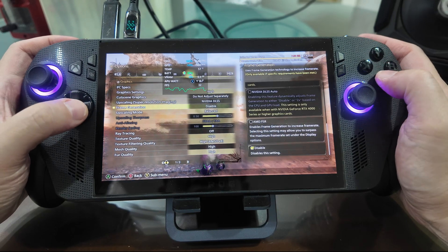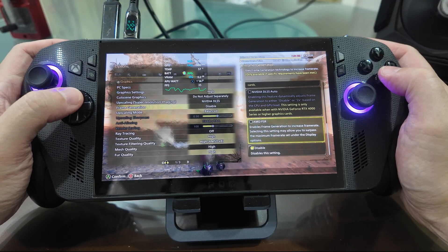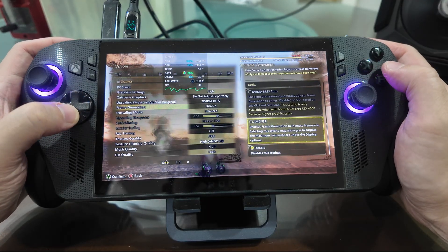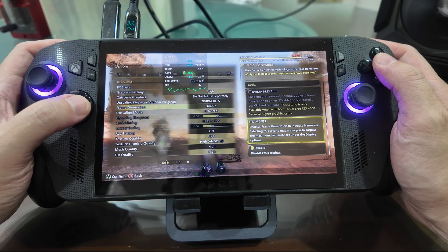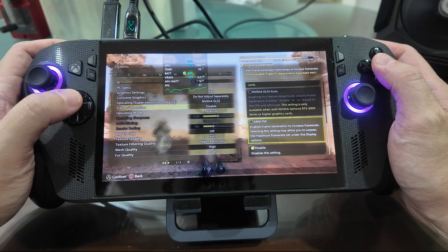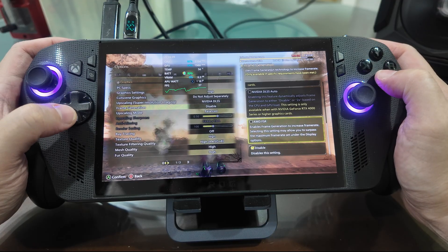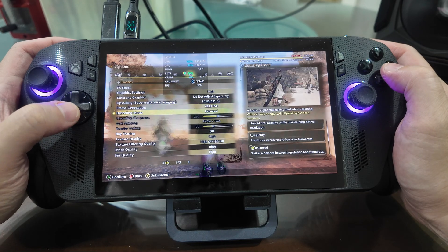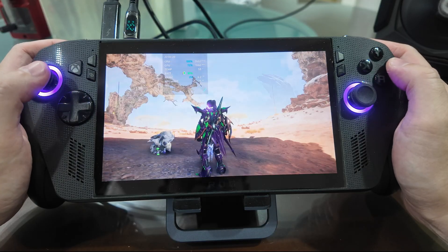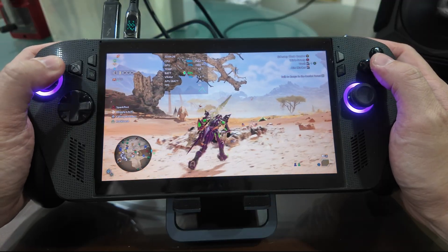Let's turn on frame generation. Unfortunately, since I only have a 3070 I can't use DLSS frame gen — that's a 40-series feature. So we'll use AMD FSR balanced instead. Okay, now we've got fake frames — 62 frames per second. Let's go!